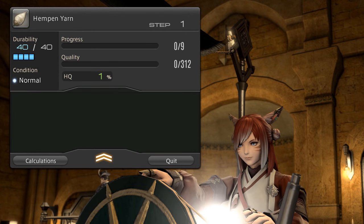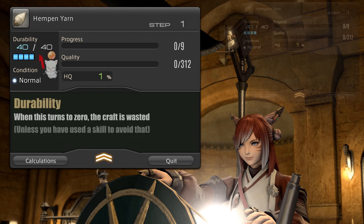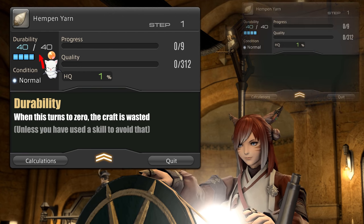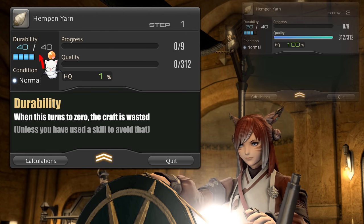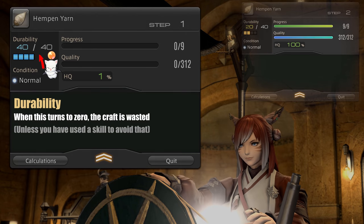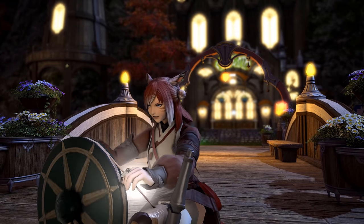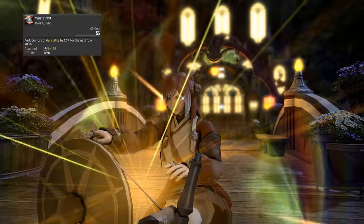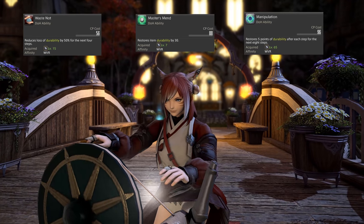Back to our crafting menu and values — each of the actions increasing your progress or quality bar will generally reduce your durability by 10 per action used. And when your durability is reduced to zero, your craft will end and you lose the materials unless you have a skill that saves them. So to avoid that, always try to get your progress bar filled before reaching zero on durability. There are a huge number of skills to help you out in either reducing the cost for your progress and quality pushes, or returning durability with other skills.